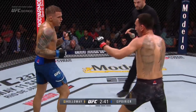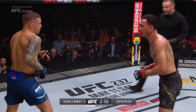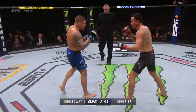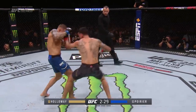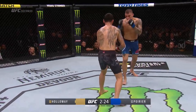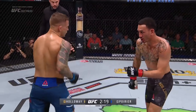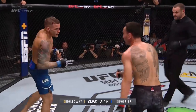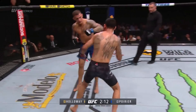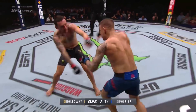Snappy left hand. Poirier does a really good job with that high guard — he doesn't really get hit clean. He's blocking a lot of the contact that Max is making. The body shots are landing, but up top he's doing a good job of rolling and keeping his hands high. There's the level change, or at least a takedown attempt.